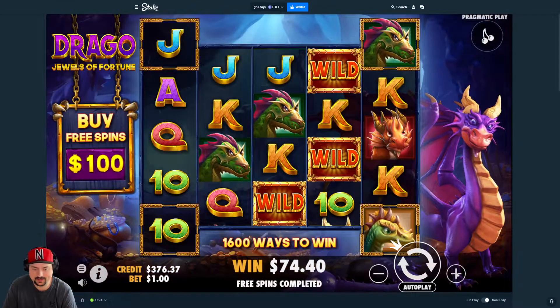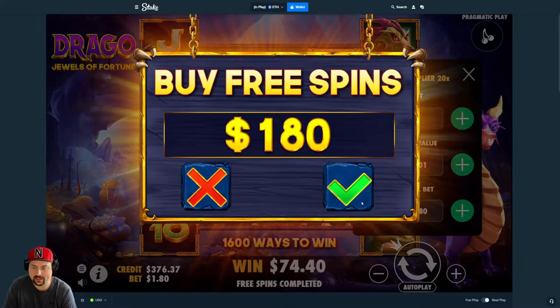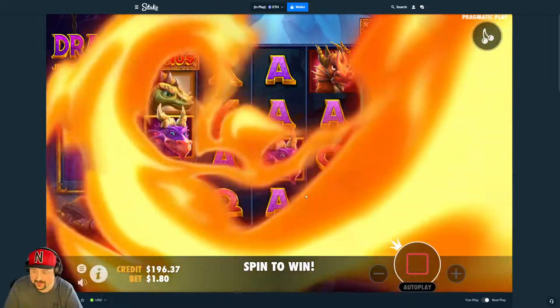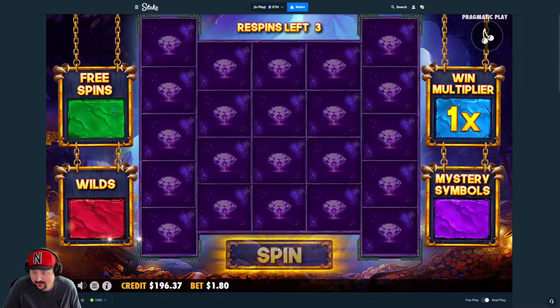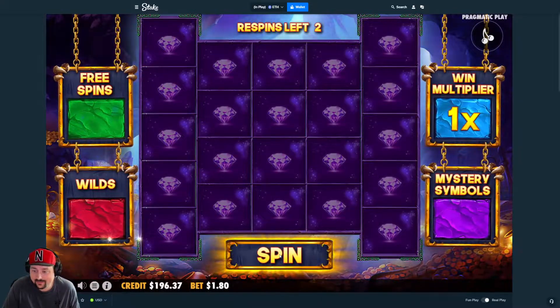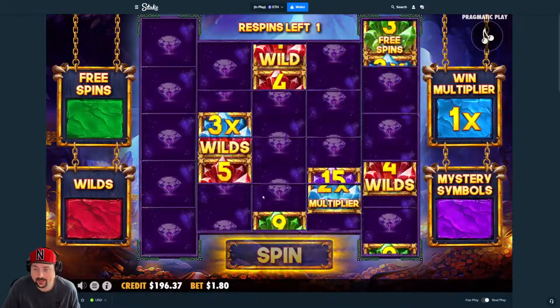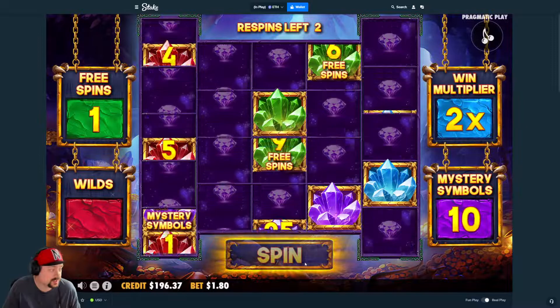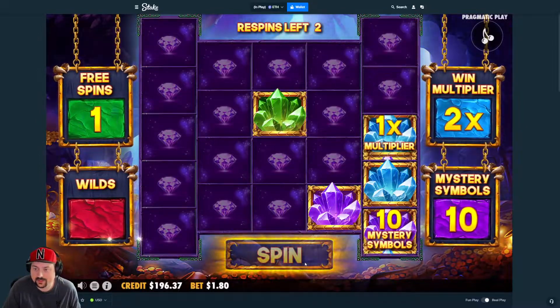Kind of a middle-of-the-road bonus on that one. Let's bump it up to $180. Lost a little bit — that means this one will pay better, right? In theory. Ideally we want to get to a 3x multi. A 2x is good; it's when you get the 1x multi that you're really feeling bad.